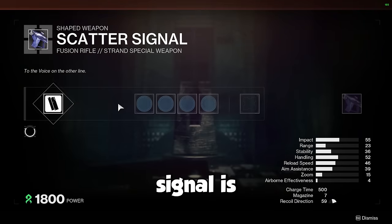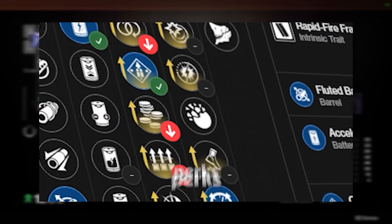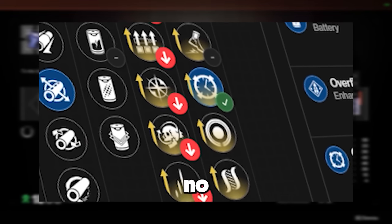On top of this, Scatter Signal is also craftable with it having access to enhanced overflow in the left column, which when considering the rest of the perks in said column, it's pretty much a no-brainer choice.